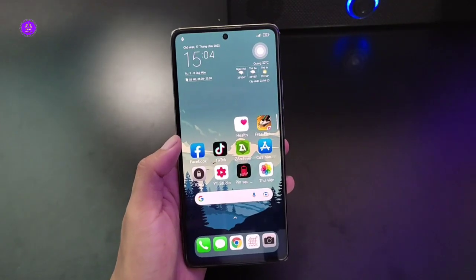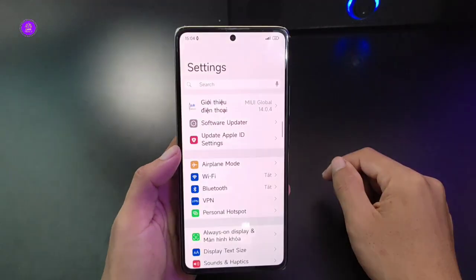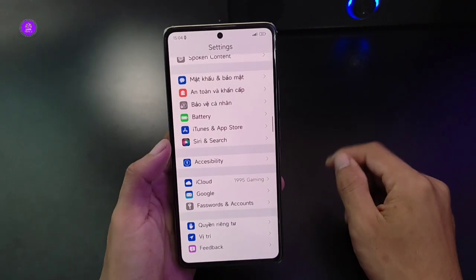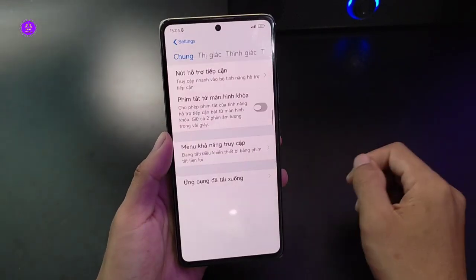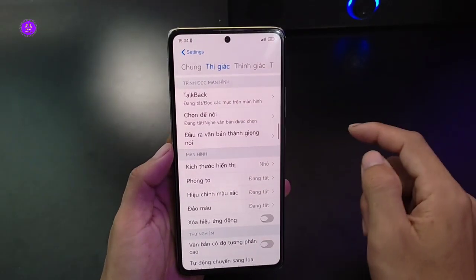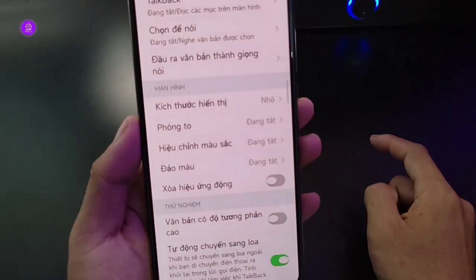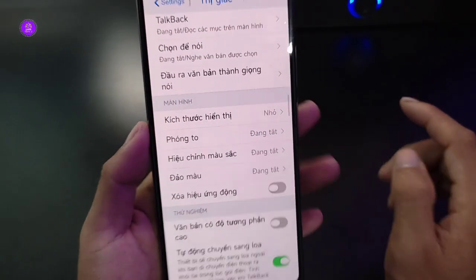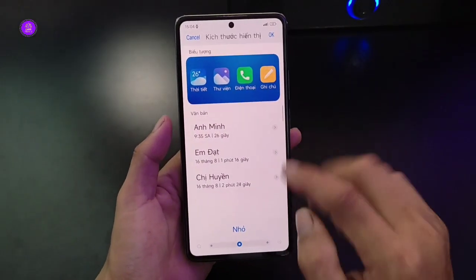Cách chỉnh tiếp theo khá hay. Anh em ra ngoài cài đặt trên điện thoại Android, tìm đến khoản hỗ trợ tiếp cận. Bấm hỗ trợ tiếp cận, rồi anh em bấm qua mục thị giác. Anh em chọn qua mục thị giác, rồi bấm vào khoản màn hình. Anh em sẽ chọn kích thước hiển thị, bấm vào khoản kích thước hiển thị.